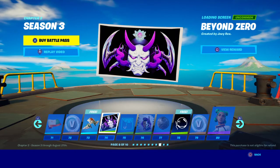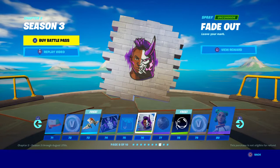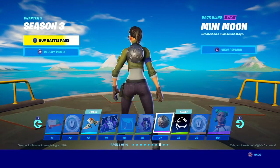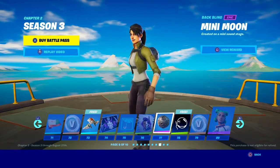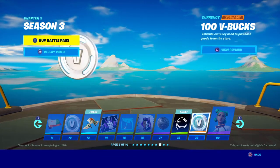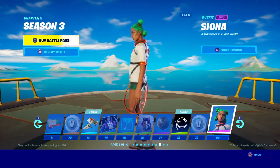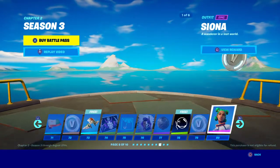Beyond Zero. Bottom Cap upgrade — Fade Out. Okay, so that's who it is. Mini Moon — who would that go with? Banner, another banner. Another 100 V-bucks. Siona — okay, I think that goes with the pickaxe. Sionica — I think that goes with her. Siona.